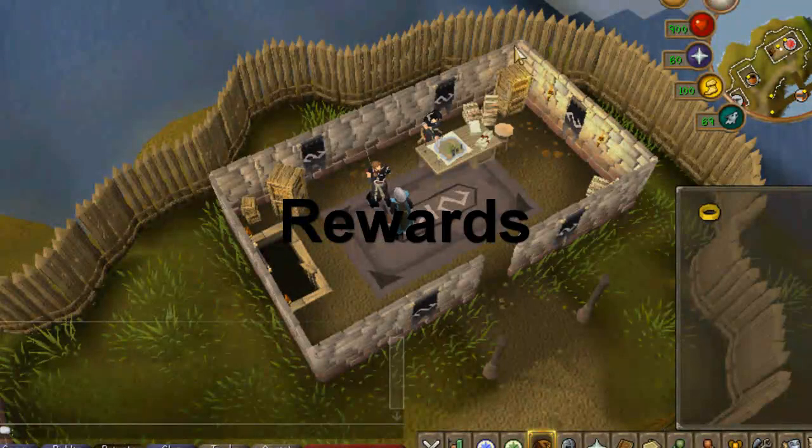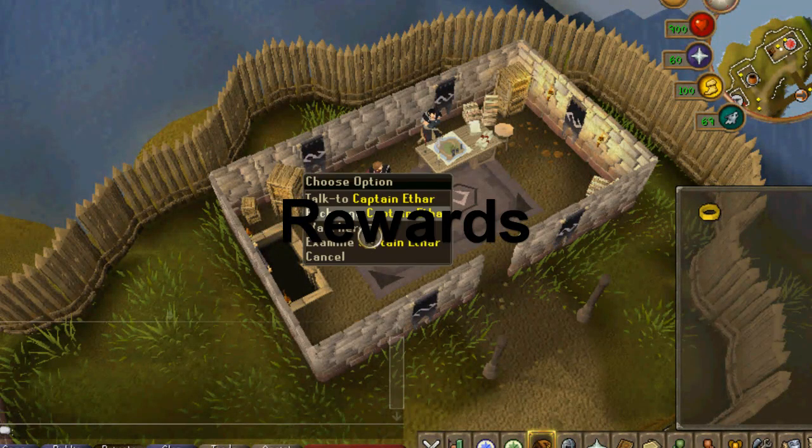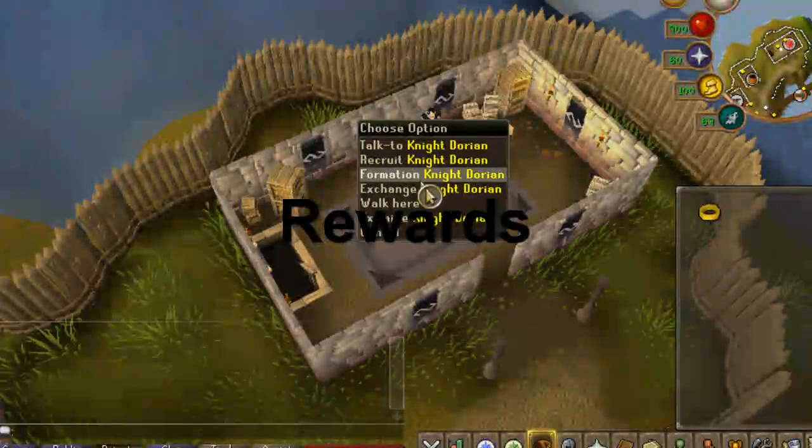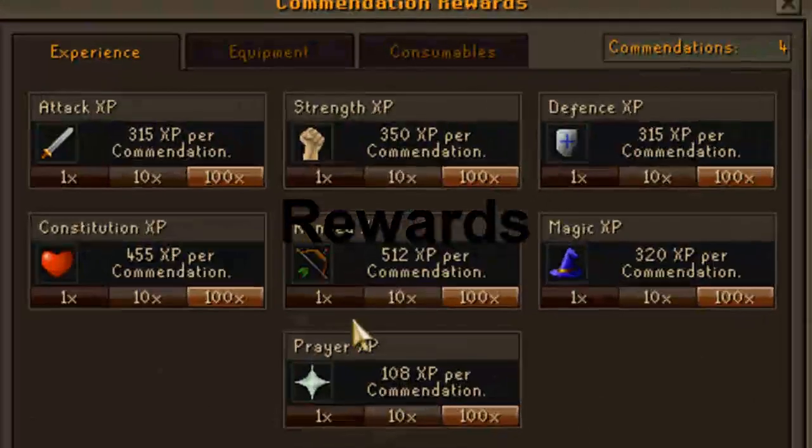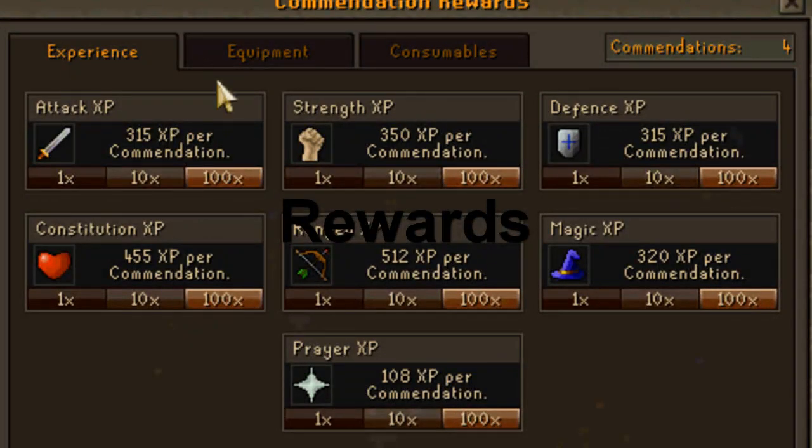The third part is about how to buy something with your points from the game. It's really simple — just exchange from Captain Lethar or use exchange from Knight Dorian. It will both be the same. You'll see some different things you can buy with your points: Attack experience, Strength experience, Defense experience, Constitution experience, Range experience, Magic experience, and Prayer experience. These will differ because your level will be different.